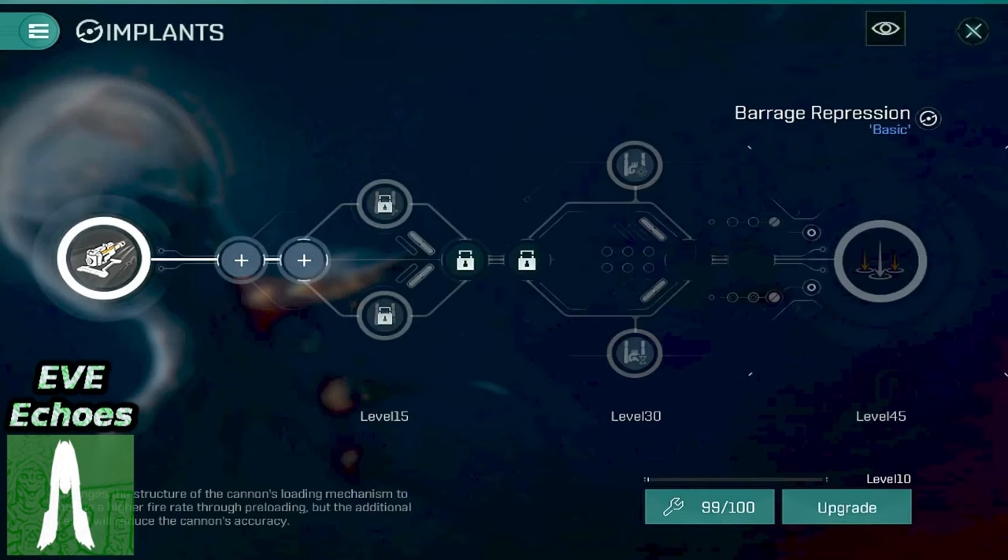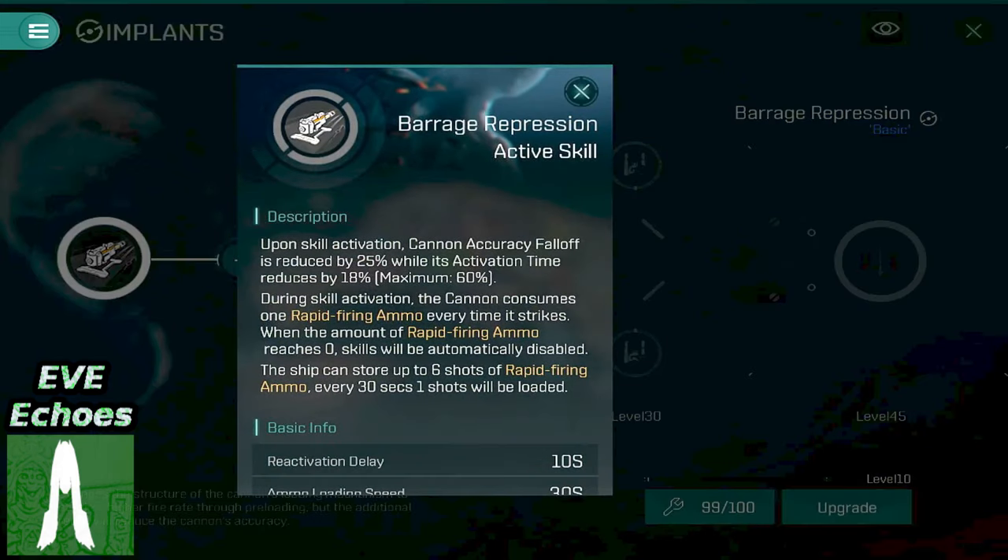First and foremost, this implant applies to your cannon weapons and provides a temporary damage per second boost upon activating the implant skills. How temporary, you might ask? Well, initially you get a total of six volleys with your cannons.